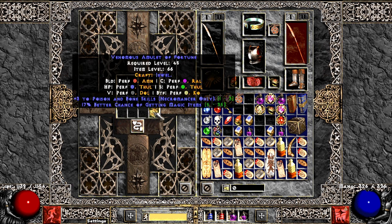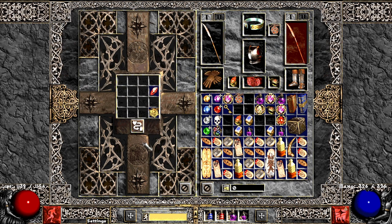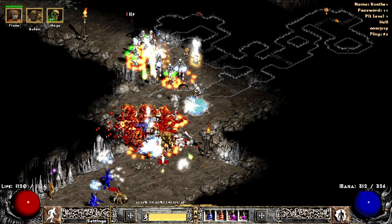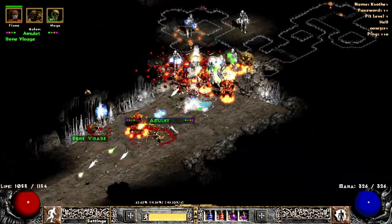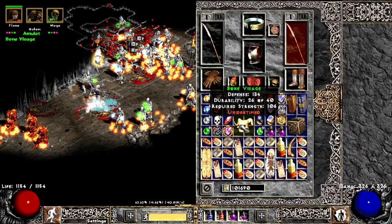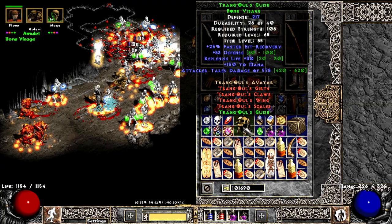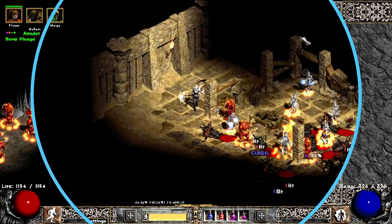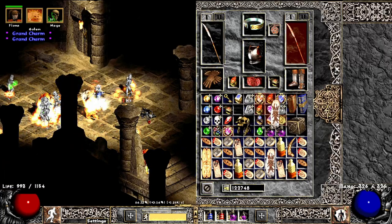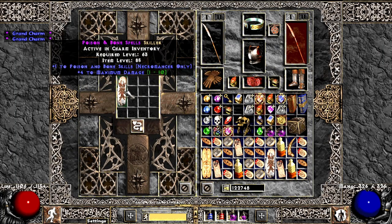Here is another attempt to find a good amulet combining rings, and we did — this is plus 3 to Poison and Bone, and after corruption 3 mana after each kill, and also 17 MF on top. Really nice! Here we get a second piece from the Trangul's set — Trangul's guys. And this lonely GC was waiting for me — it's Poison and Bone skills with force to max damage.